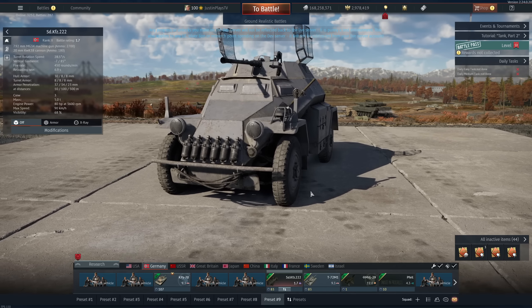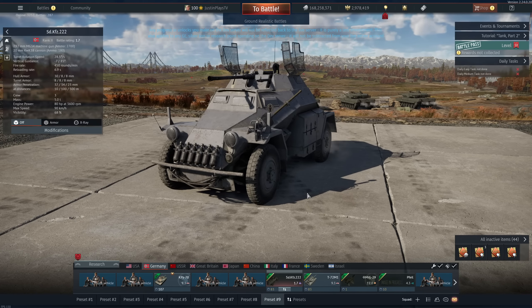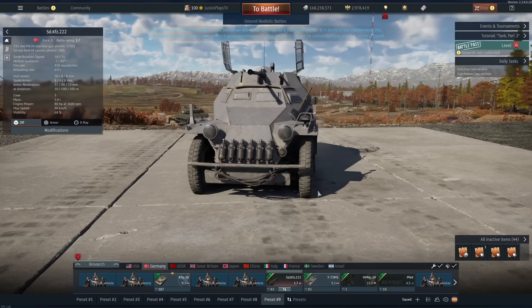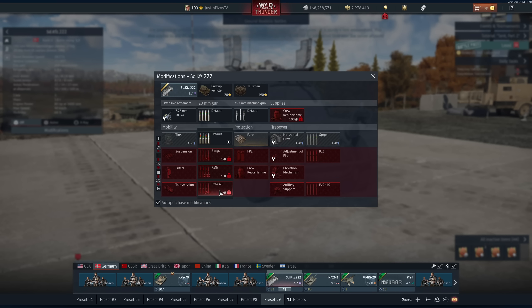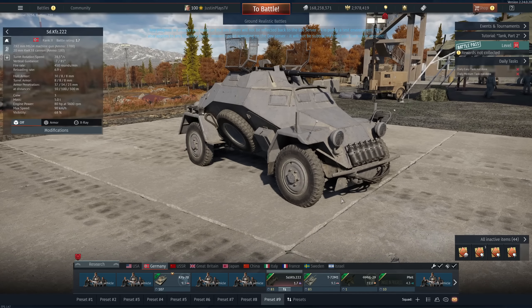At battle rating 1.7 we have a new German wheeled vehicle with an autocannon. It gets 40mm penetration at 1.7 — not bad. It's a wheelie boy and very fast. Just 80 horsepower though!